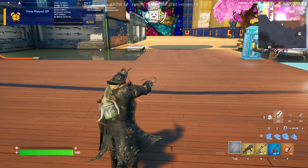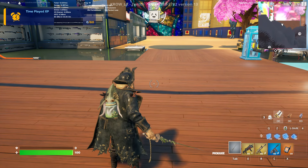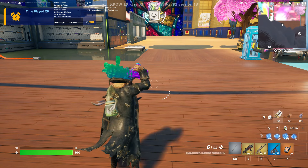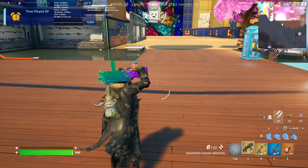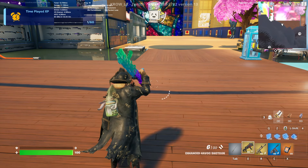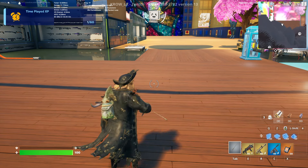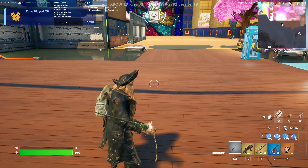The pickaxe is technically a sword but look at the way he takes it out — it's a very unique animation. I've always wished that Epic would give us the opportunity to use every unique pickaxe animation and customize it on whatever skin we want. For example, now that I own this skin I have access to the swing animation — it'd be cool to put it on other skins.